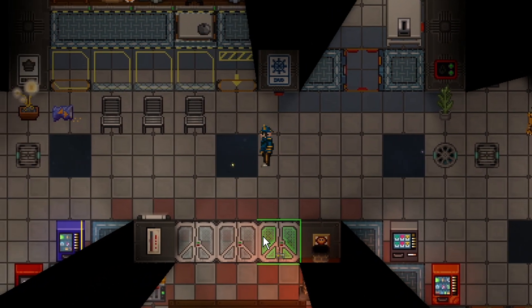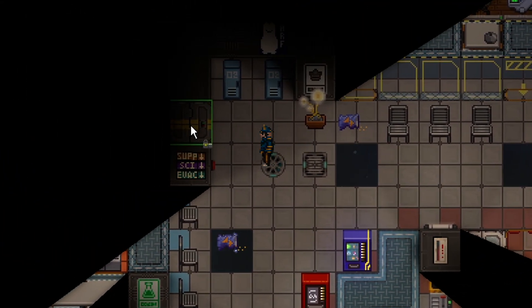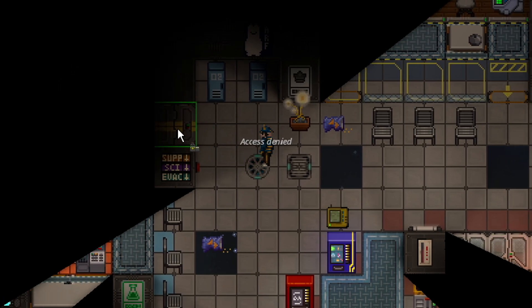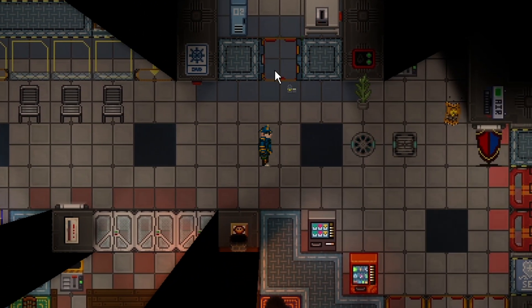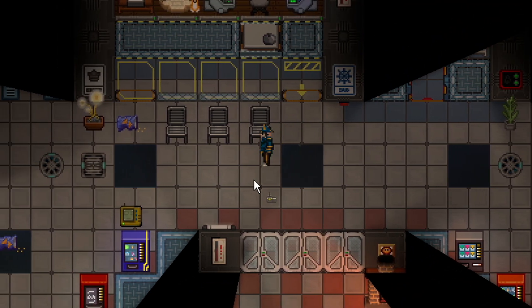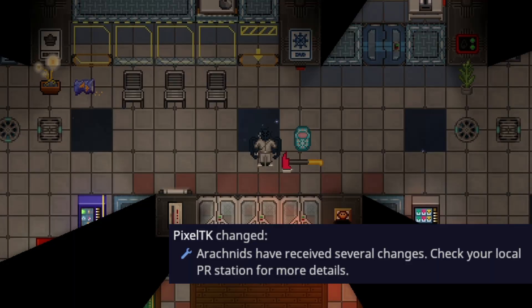Door remotes have been changed to allow you to open doors that you have access to yourself. Normally a command remote only opens command doors, but since I have maintenance access my remote can now open maintenance doors too. If I take my ID off I can't access maintenance doors with the remote anymore, but I could still open command doors because the remote itself has that access. This gives people with the correct access way more power over remotes, and also makes stealing certain remotes more useful.